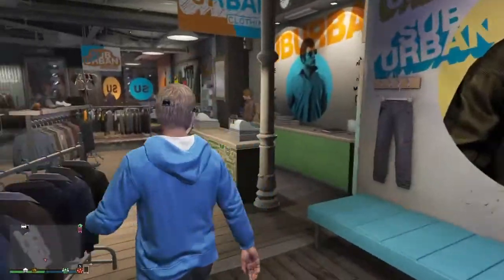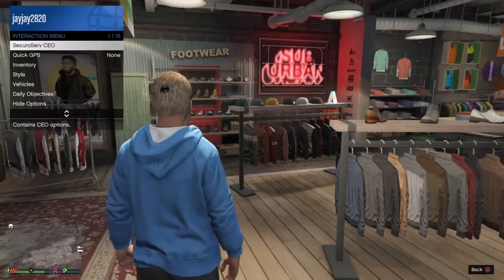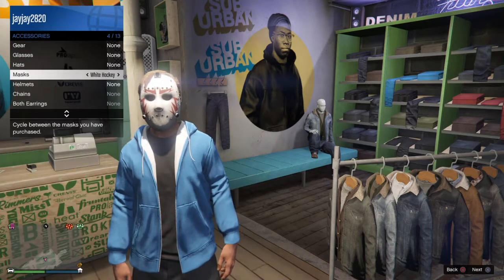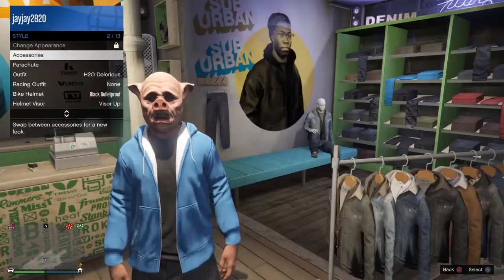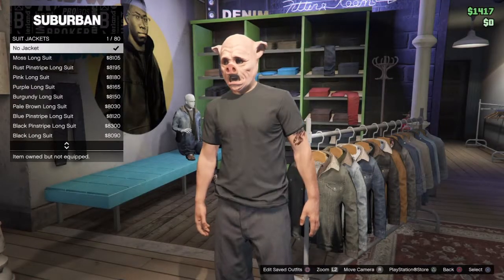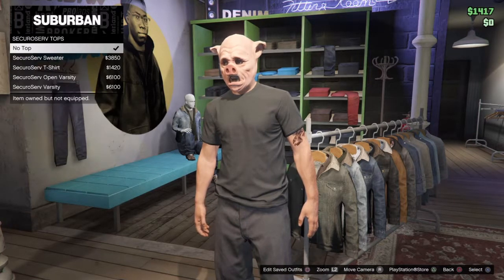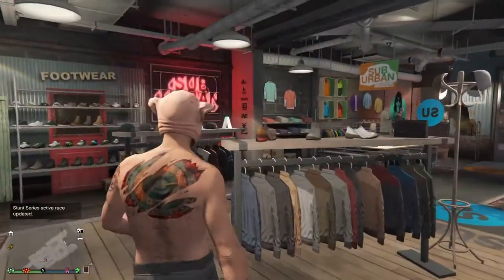Now let's go make I Am Wildcat. Of course the first thing you want to do, like I pretty much said in all of them, is go to style, accessories, mask, and put on the pink pig mask. And now just browse at tops, go to no jacket. With the shirts as well, you want to go to just the shirt and go no top, and there you go — you've got a hairy character with tattoos.